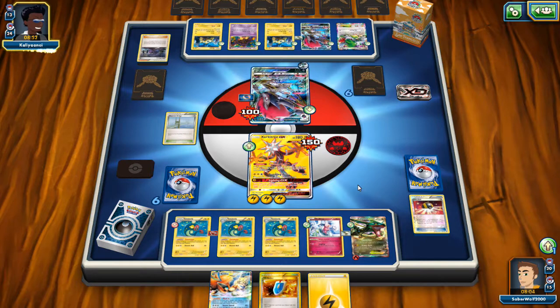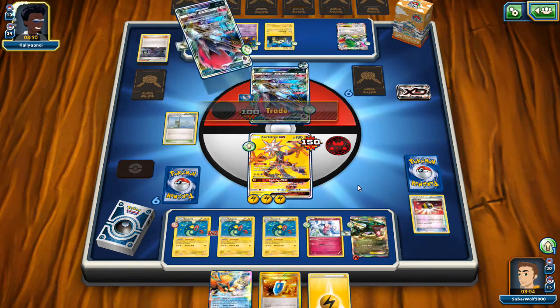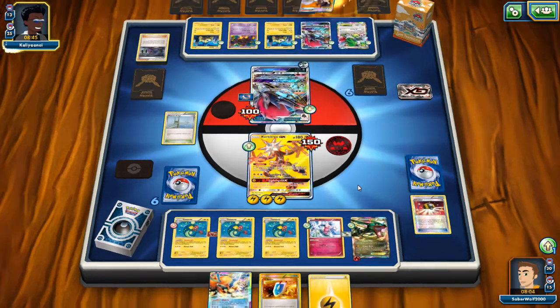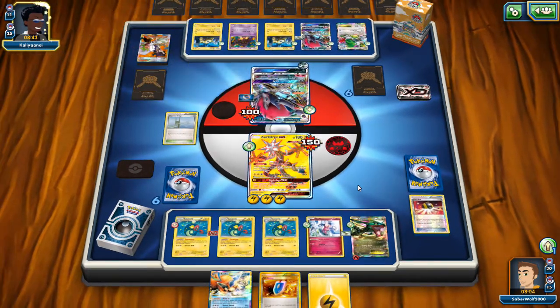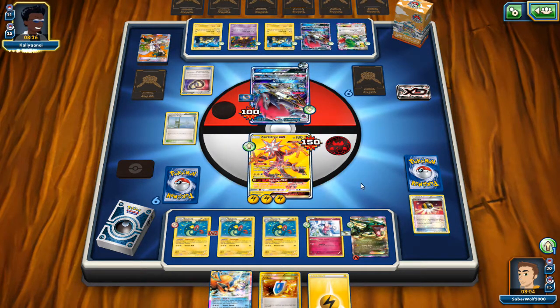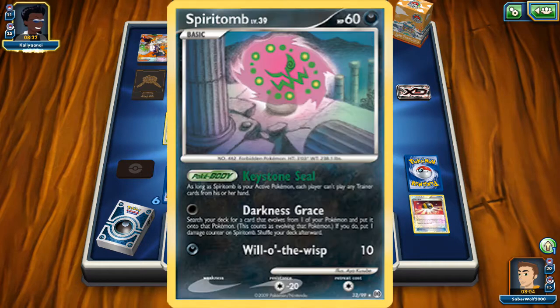Gardevoir and Gallade — that's the combo, the heart and soul of the deck. Gardevoir gives you the lock and additional Supporter usage through Telepass; Gallade gives you the explosive knockout power. The Pokemon you wanted to start with, and this is why Jason has it first on the deck list. Very important. Next is Spiritomb.